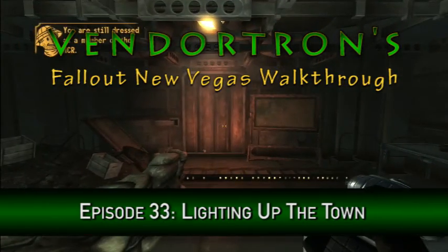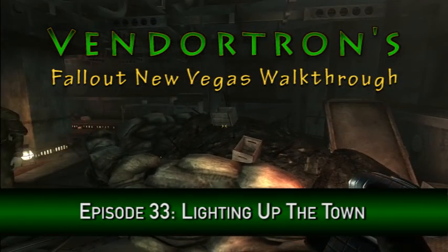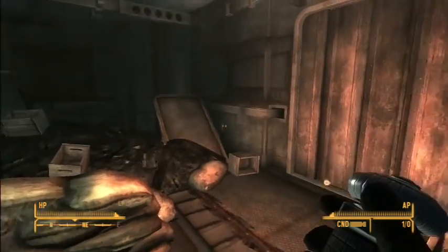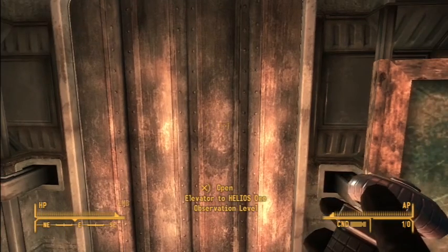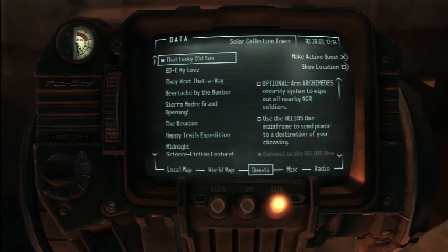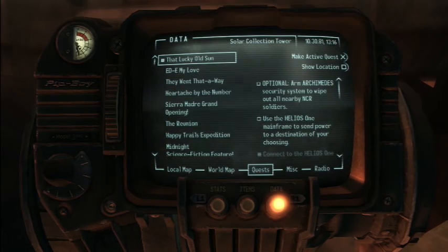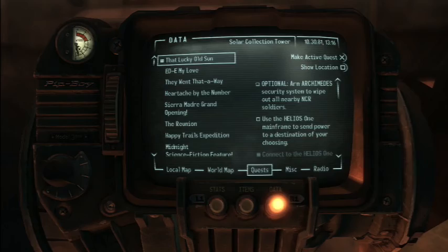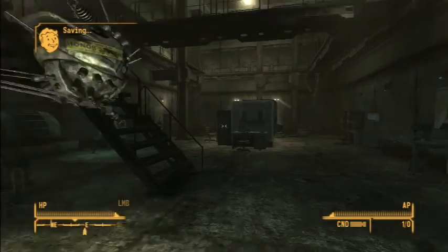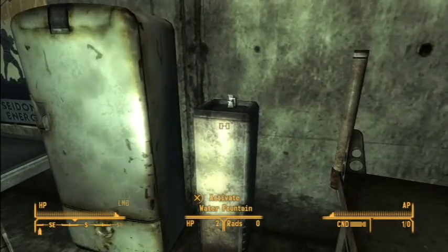Hello everyone, welcome back to Venetron's Fallout New Vegas walkthrough. This is episode 33. In the previous episode we navigated the Helios 1 collection tower, and now we're going to take this elevator up to the observational level and complete some more of our side quest items — either arm the Archimedes security system to wipe out nearby NCR soldiers, or use the Helios 1 mainframe to send power to the destination of our choosing. We're going to do the latter choice, because it's a bit safer considering the NCR is on our side.